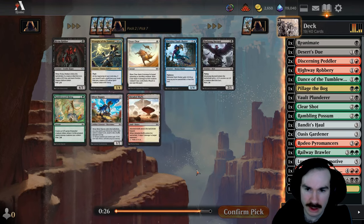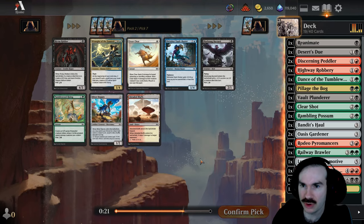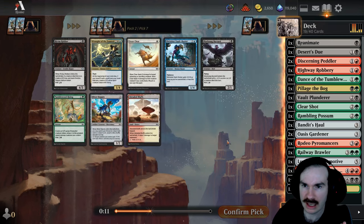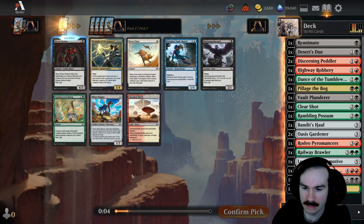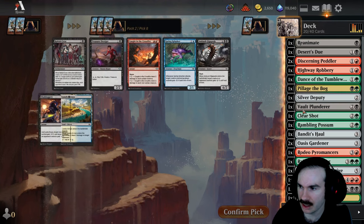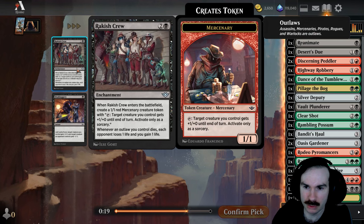Green seems open, so we could take just a desert, but it's in red for us which isn't amazing. Rictus Robber comes in and potentially makes a two-two blue and black zombie if something died. We could take the Buzzard if something died too. Maybe take the Deputy here just to make sure I can fix for this deck — I don't love this card but it's probably playable.